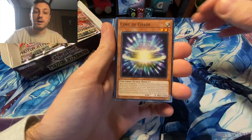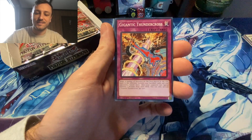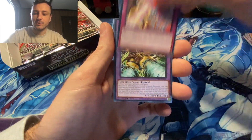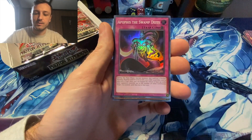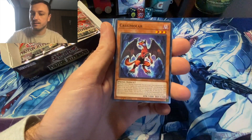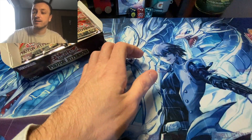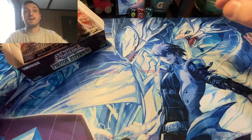Mantis, Toboggan, Core of Chaos, Gigantic, Thundercross, the Armor Ninja, and Apophis — Apophis the Swamp Deity. Just watched that GX too, and kind of digging Venomenon and Venomenaga.